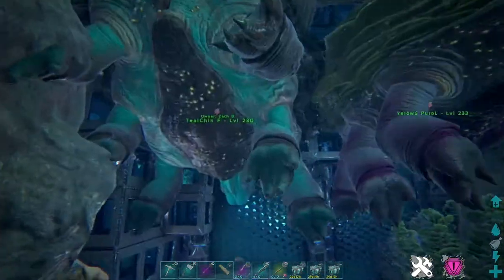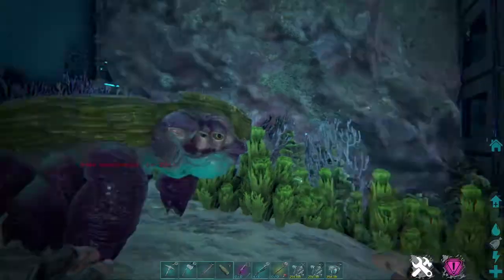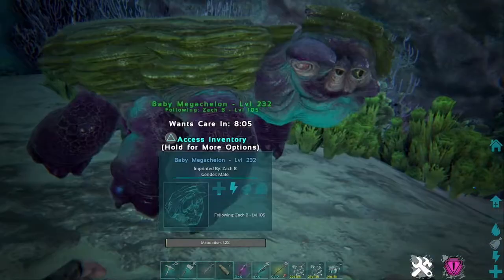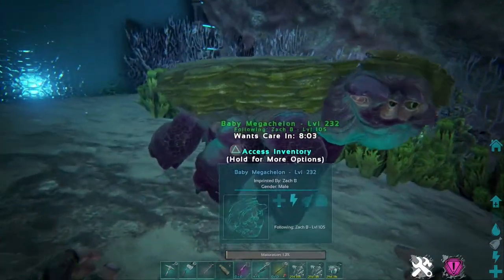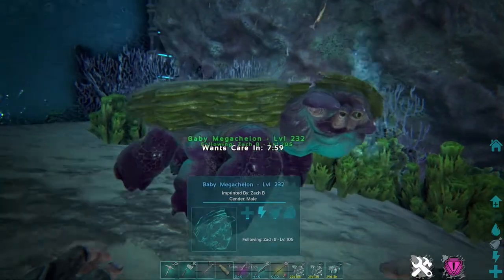Boom, just like that — second egg. Our final mutation stack is going to be our yellow shell with the purple legs, and then the light teal body and legs as well. We're going to go ahead and do the final breeding and see if we can stack that teal onto the rest of them. And then we'll have our fully stacked Mega Shellon to end out our video. Yes! Guys, we got it — we got our final stacked Mega Shellon. We've got our teal chin, purple legs, and yellow shell.